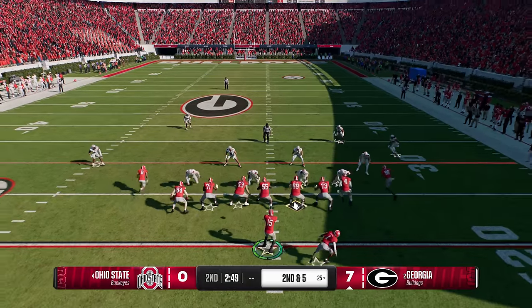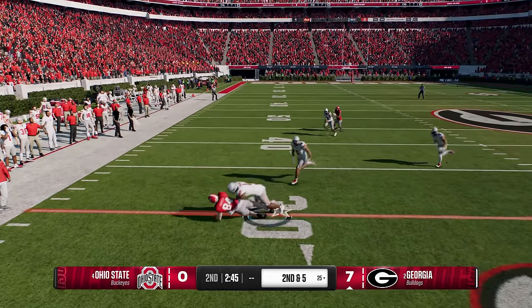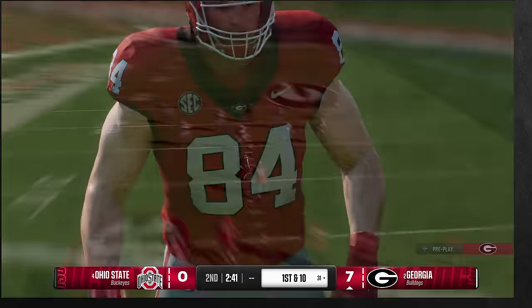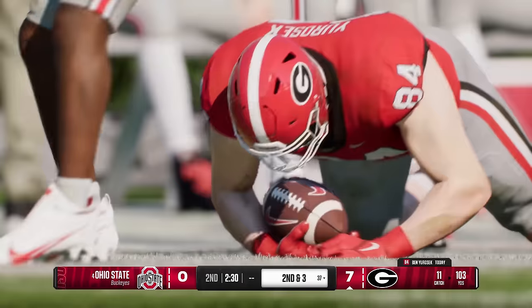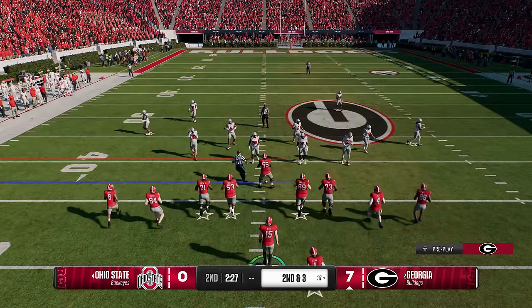Whatever route you think is the play, run to the open side of the field — that's where you get the most catch and run space. So if I think it's zone I want the running back to the open side; if I think it's man I want the tight end to the other side. Even if you make a poor read, the tight end is going to be open every single time regardless.